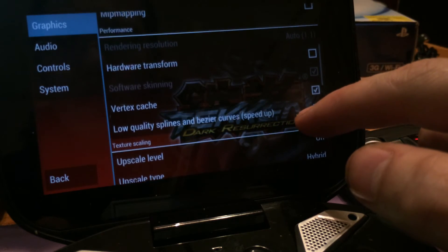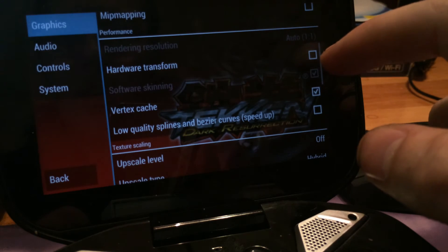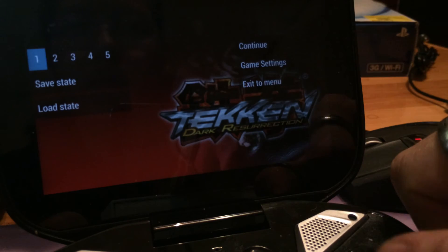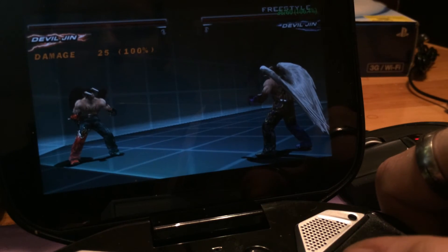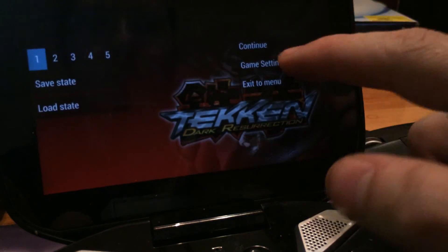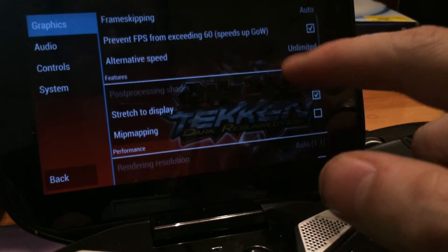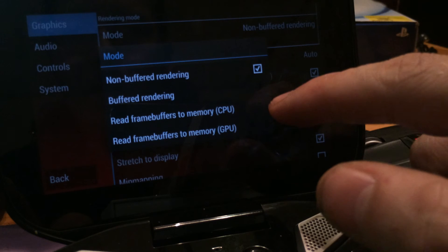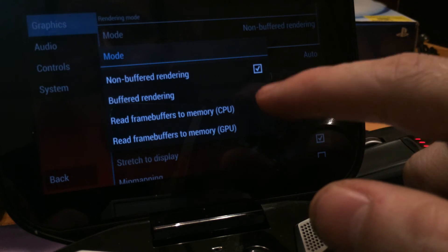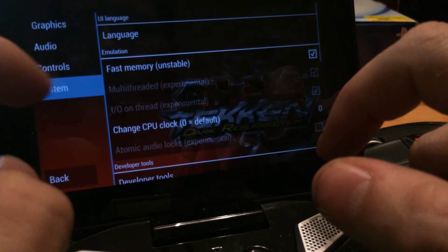The hardware transform can be good sometimes to simulate the PSP hardware, but I found that the hardware transform made the whole gameplay stutter. You can also buffer it to get even more FPS, but the last time I tried it the frame just dropped drastically.